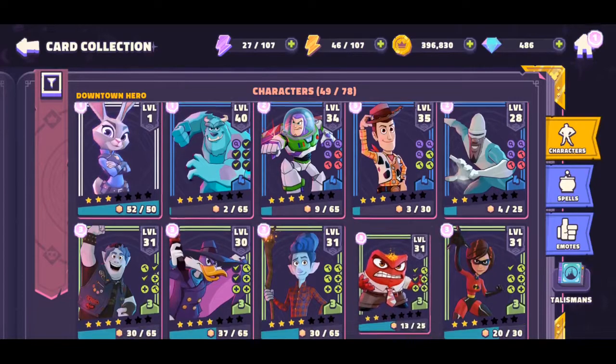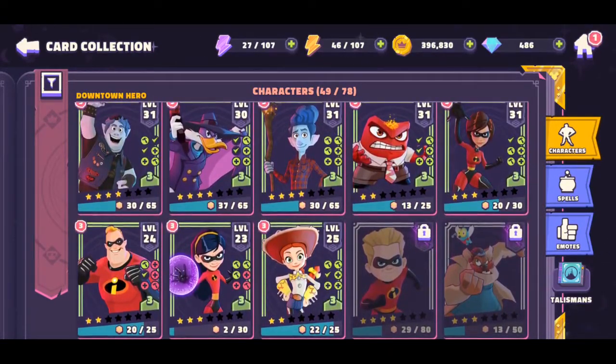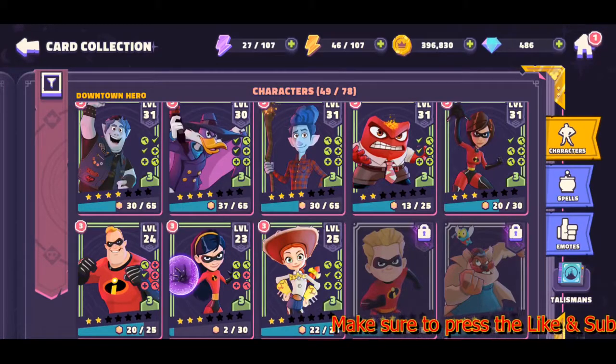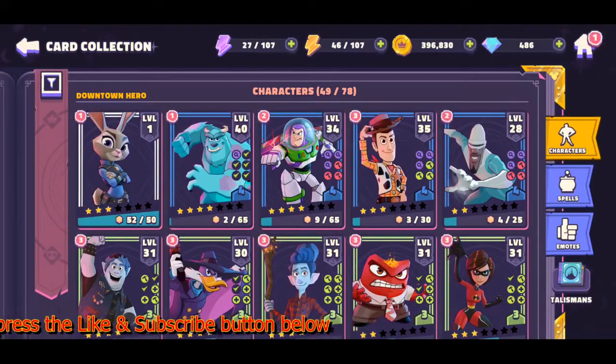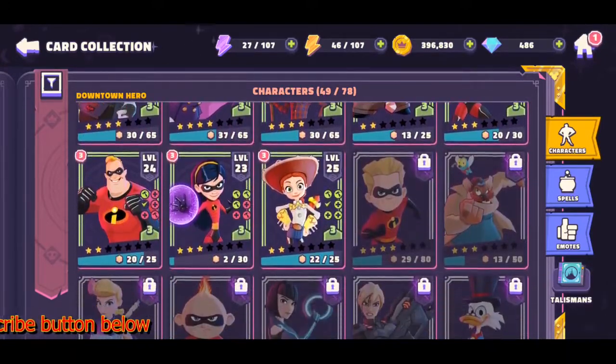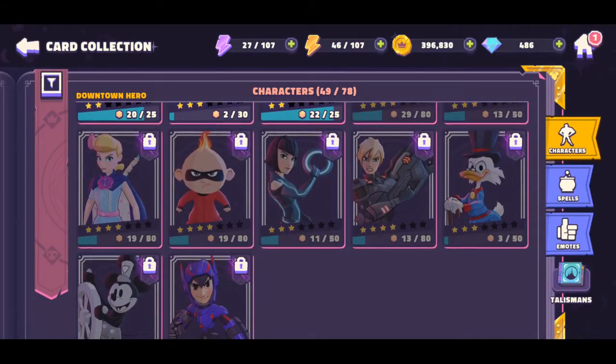Also Jesse — yes you can get her from an event, but not this one. The rune event will have a package if you want to purchase her. All the Incredibles except Elastigirl are only available as event characters, so you can't farm them. The others I haven't unlocked require getting to high campaign levels first, so they're not easily farmable either.